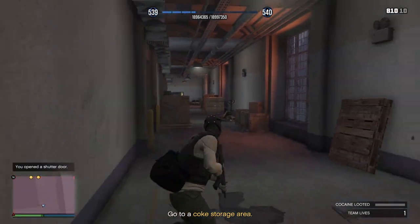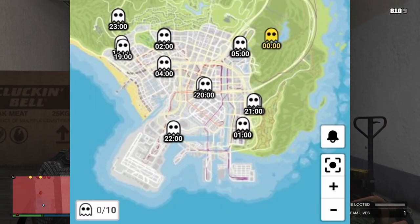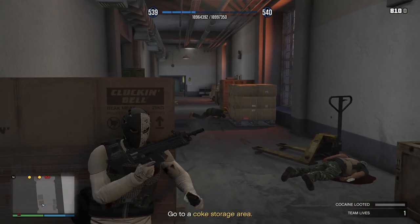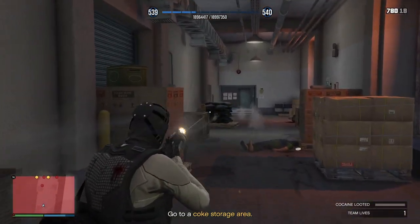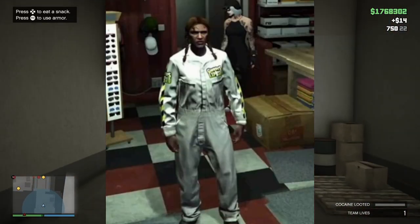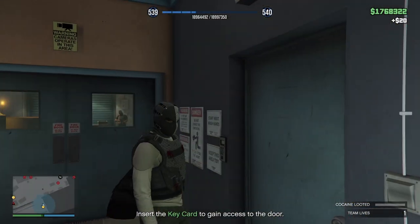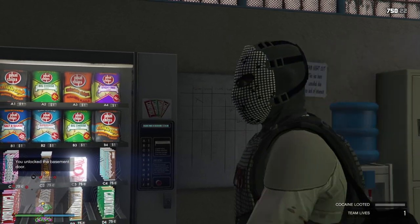Also on Double Money and RP, we have a returning Halloween event — this is Ghosts Exposed. You can see on the screen here all the locations where the ghosts are. If you go ahead and photograph all ten ghosts, you will receive the Ghosts Exposed livery for the Albany Brigham if you haven't already received it, and you'll also receive the Ghosts Exposed outfit. Once this is live I will do a guide and upload it to the channel to help you out.